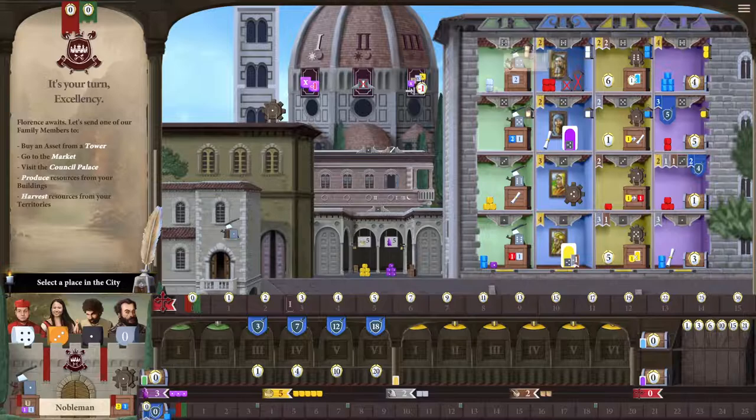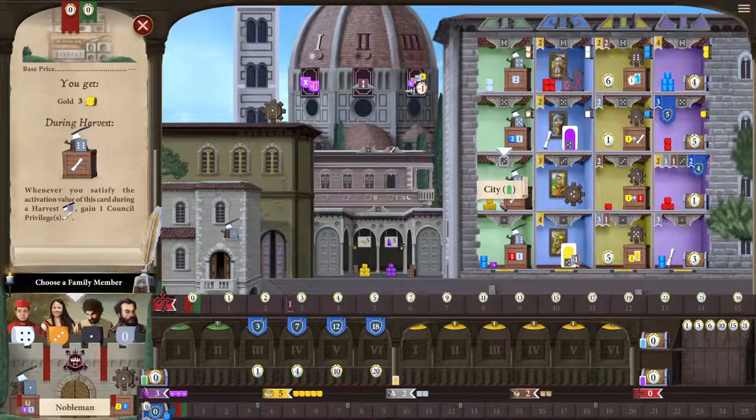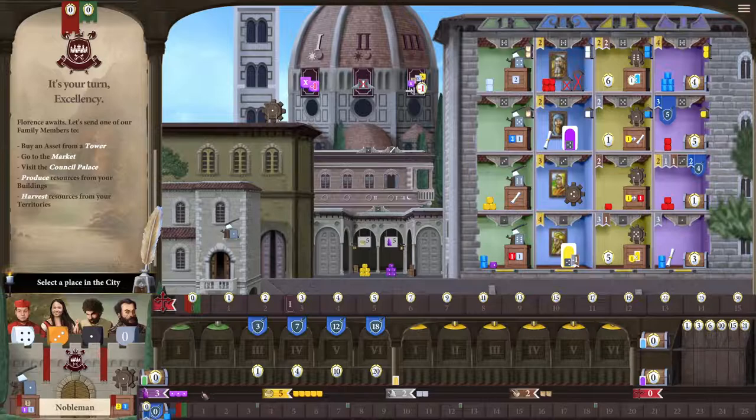These green ones are territories, these are characters, these are buildings, and these are ventures. They all give different benefits. Let's say I wanted the city — it'll give you a breakdown. It won't cost me anything because territories don't cost anything. I could use my three die, grab this city, and it'll give me right away three gold. And whenever you satisfy the activation value of this card during a harvest, gain one council privilege.